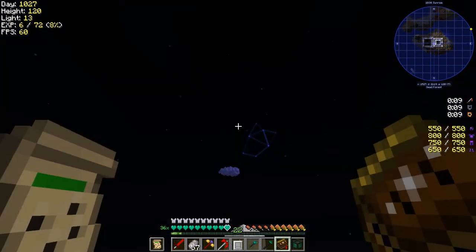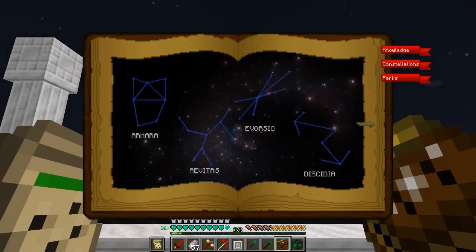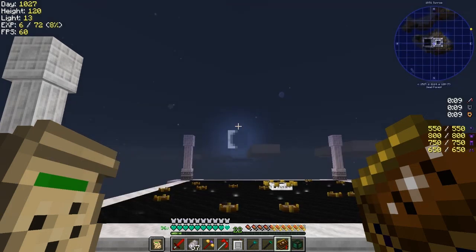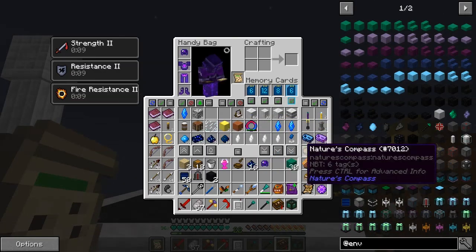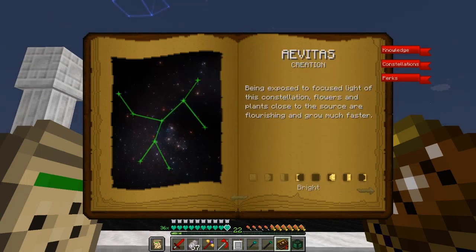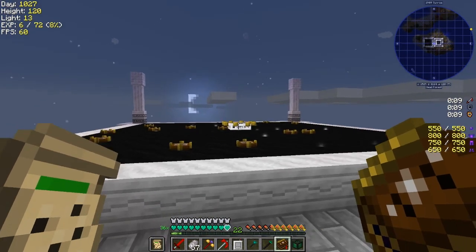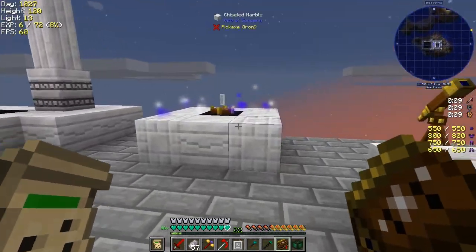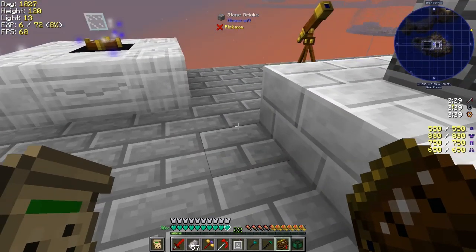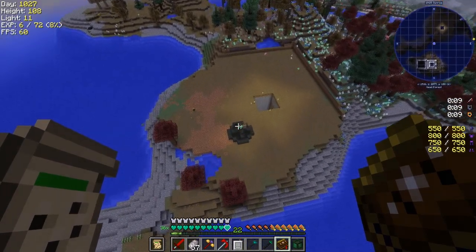I really wanted Discidia because we've got so many mobs in this pack. Twilight Forest is definitely next time. I still don't quite understand how the moon phase thing is working. Let's look at constellations — Amara is bright when it's this moon phase. Avitas is also bright on this one, which makes sense. That's not what I'd want to do, but it's a way. Let's go back to the overworld.